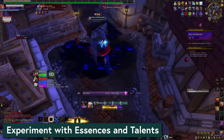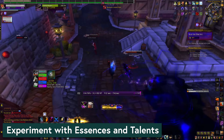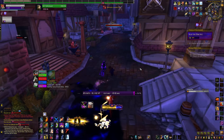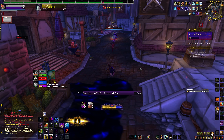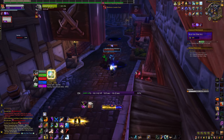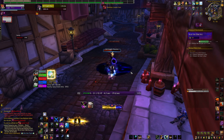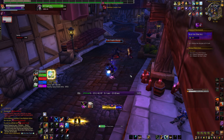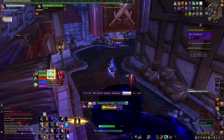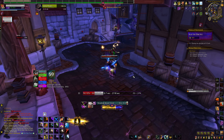Next, experiment with your talents and essences. What has been working for you in dungeons and raids may not be the best thing for Horrific Visions. Prioritize crowd control and interrupt abilities, and do a quick Google to look up what your class's Horrific Vision guide recommends, because it might be different than what you typically use. I did much better on my solo runs after giving up on the Focusing Iris beam and instead trying Reaping Flames from Breath of the Dying. At rank 3 with Breath of the Dying, you can essentially snipe killing blows and take smaller mobs down instantly.